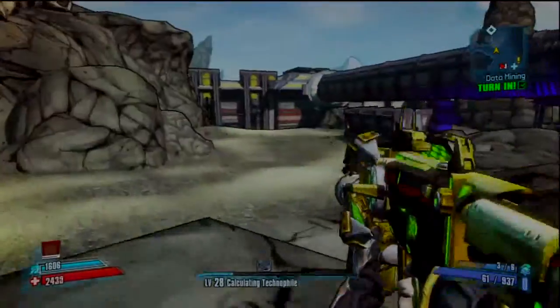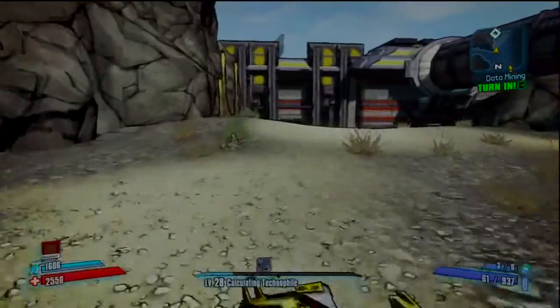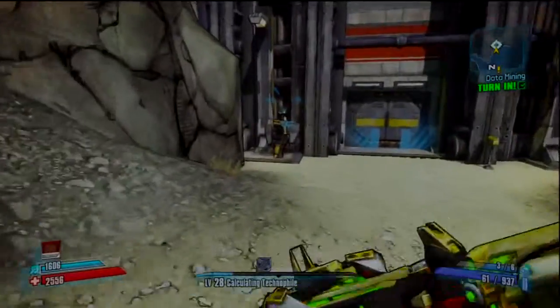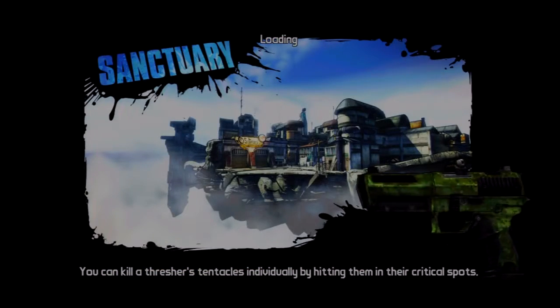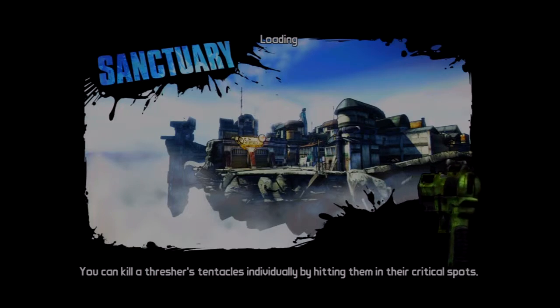We know where Heroes Pass is — that's the final place where I think we need to go. I think we actually have to head back to Sanctuary. So we are heading to Sanctuary. We didn't actually have to take down Saturn after all, even though it would have been good if we did. But I'm okay with it.